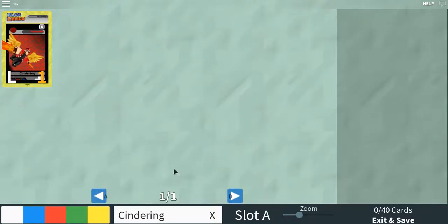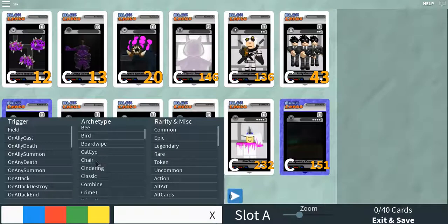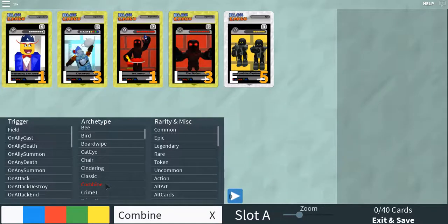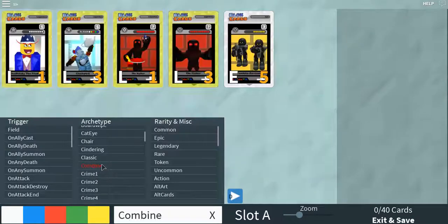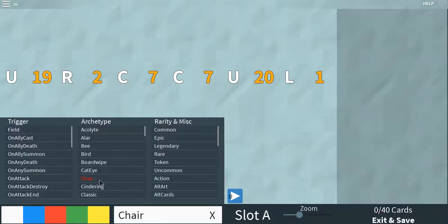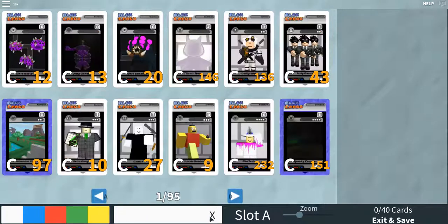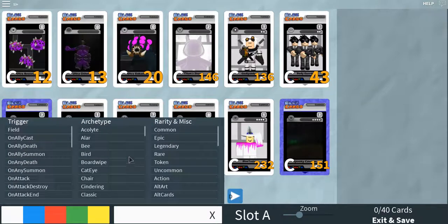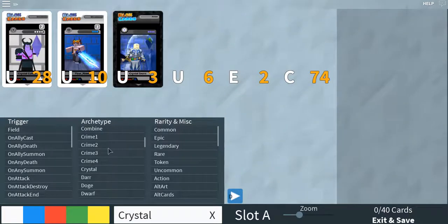Centering - why does he have his own? Classic. I don't think any of these would be a good idea. Centering chair - how many chairs do we have? Oh no, I have no hope. Cat eye, chair, classic crime, crystal - crystal could be fun.